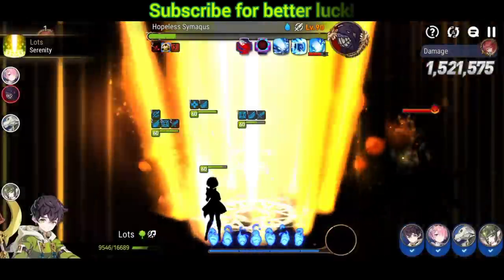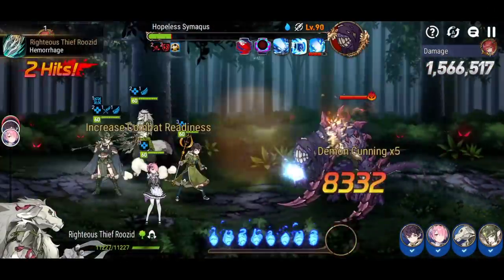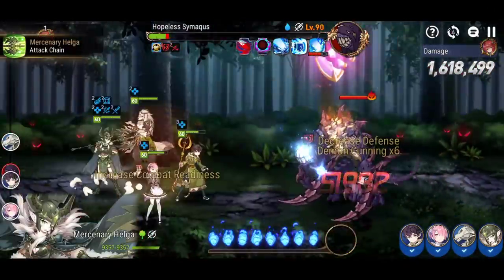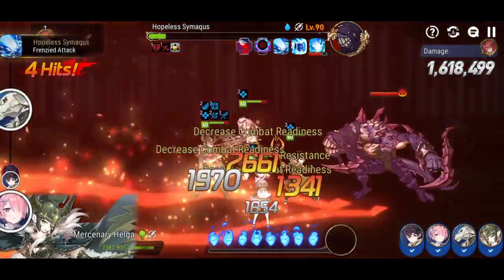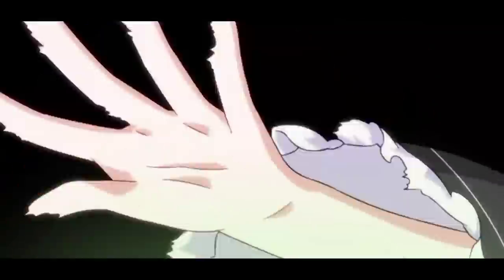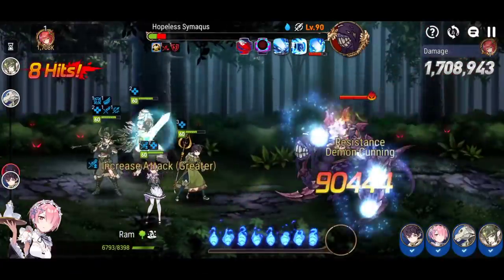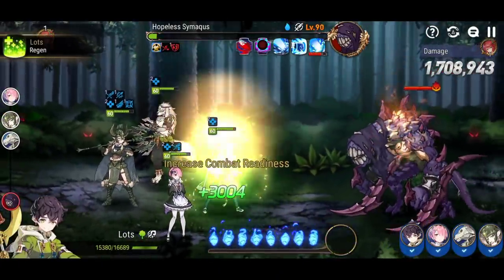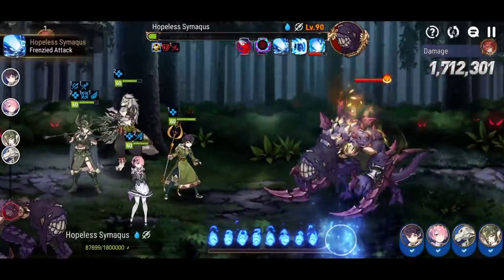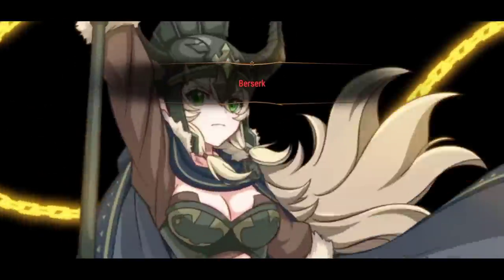It's crucial to have high uptime on attack buff and to land defense break as much as possible. Ram's damage with attack buff — especially great attack buff — combined with defense break on the target is completely insane.